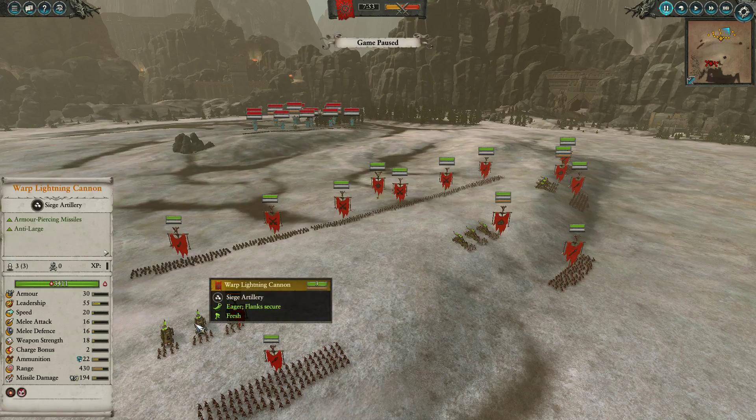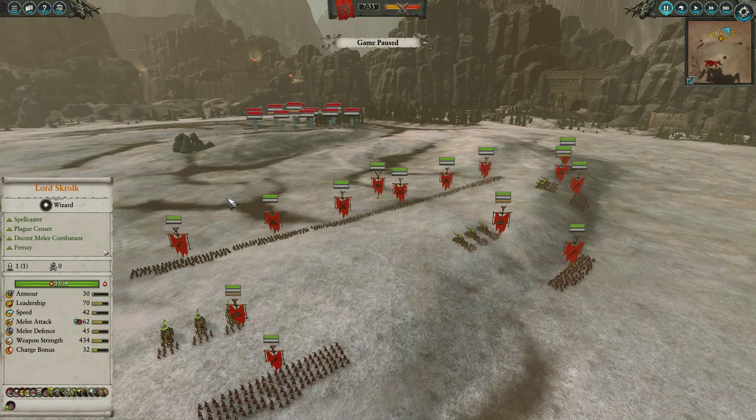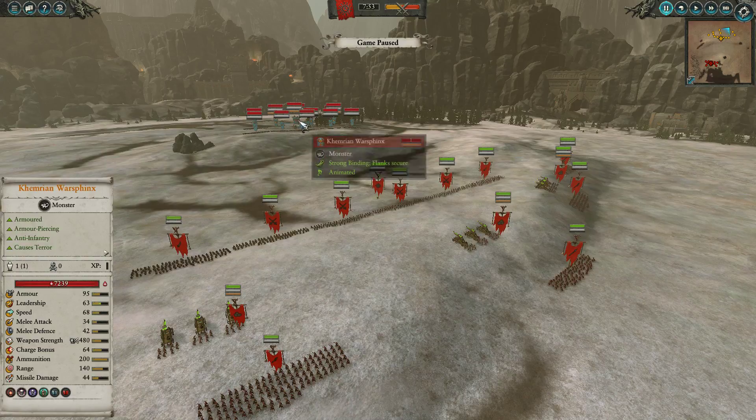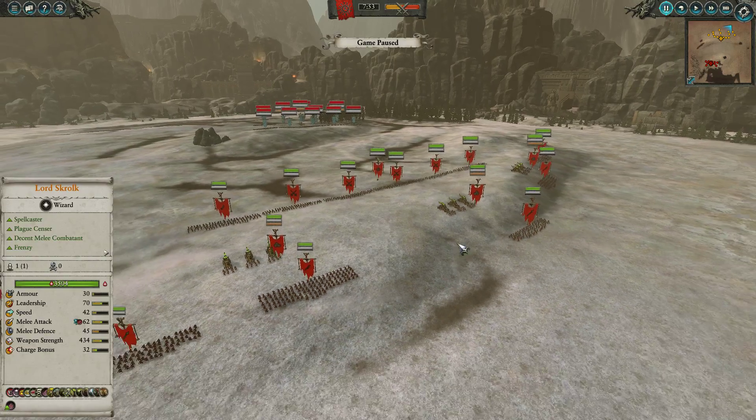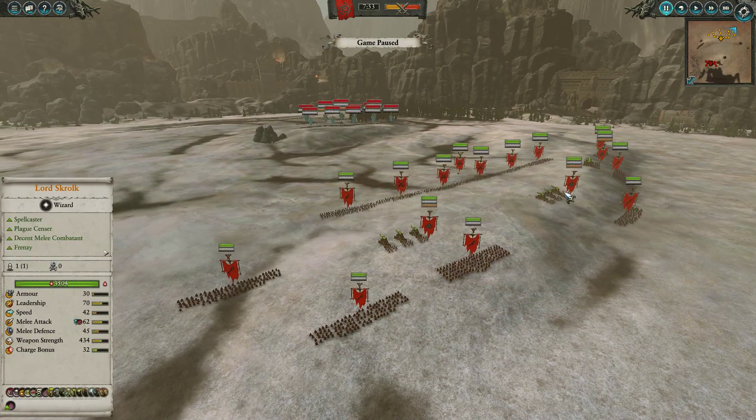I do think artillery is a good choice against the Tomb Kings — especially Warplightning Cannons, because you can snipe away at Ushabti Greatbows, you can chip away at Caskets of Souls, Camryon Warsphynx, any of the monstrous units. Your infantry, with a mob of Plague Monks and some Stormvermin, can usually defend your artillery pretty effectively. That's essentially what my build is here.